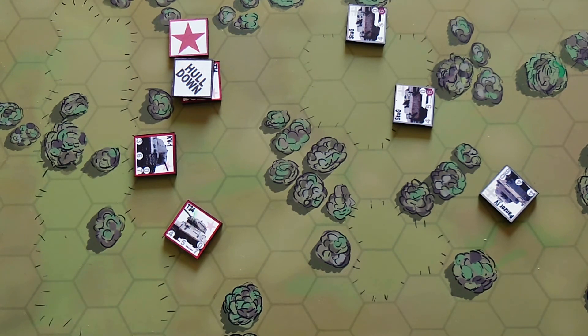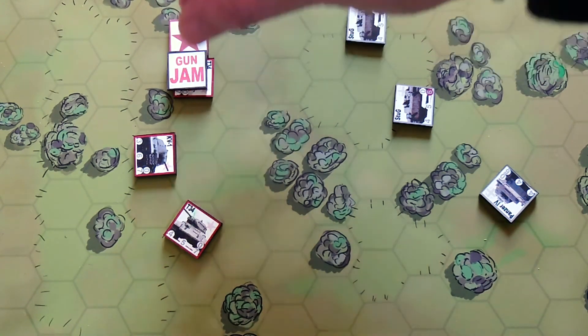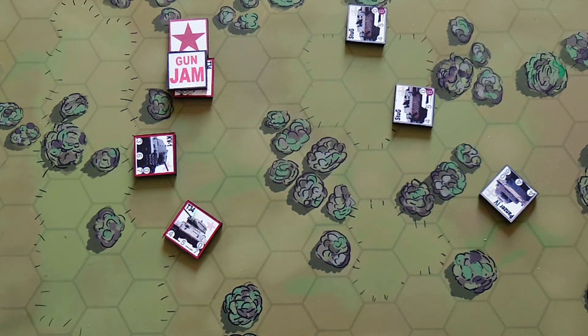Finally, we have a repair action. This is for when there's been a mechanical problem with the tank — for example the gun is jammed or the turret is jammed — and it represents the crew trying to fix the mechanical problem with the armored fighting vehicle itself. It's a simple die roll to see if that is successful or not.